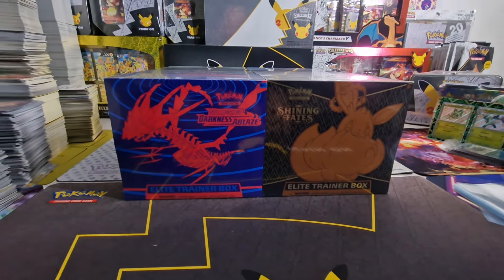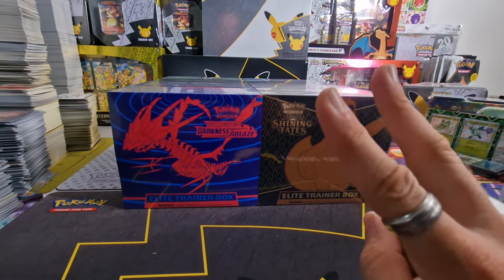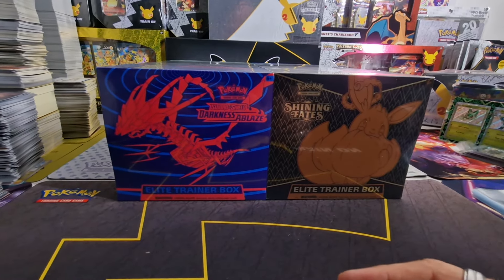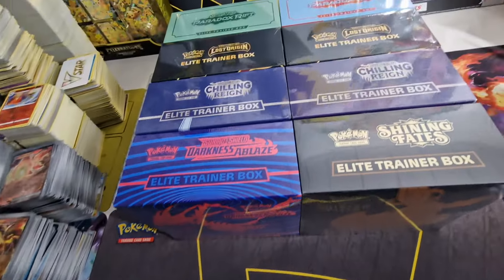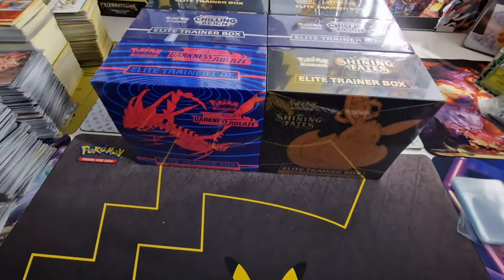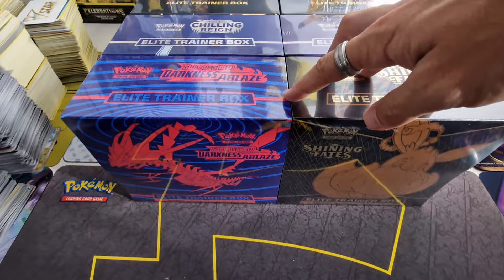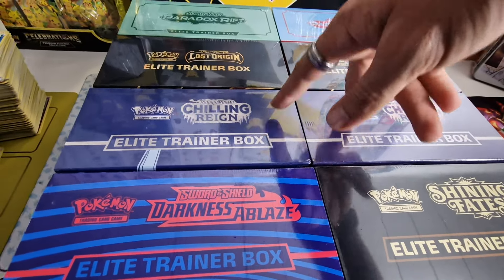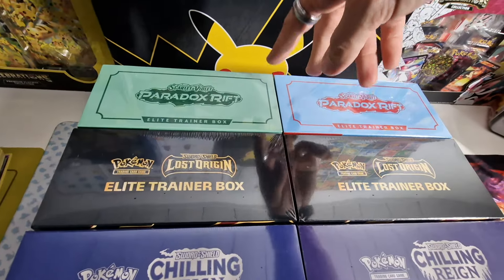This is part one out of four in total where I will open two ETBs in every video. We're going to start in the earlier days of Sword and Shield and make our way more recent towards the Scarlet and Violet era. We're going to open this Darkness of Blaze ETB and Shining Fates ETB today. In part two we will open two ETBs from Chilling Reign, in part three two ETBs from Lost Origin.